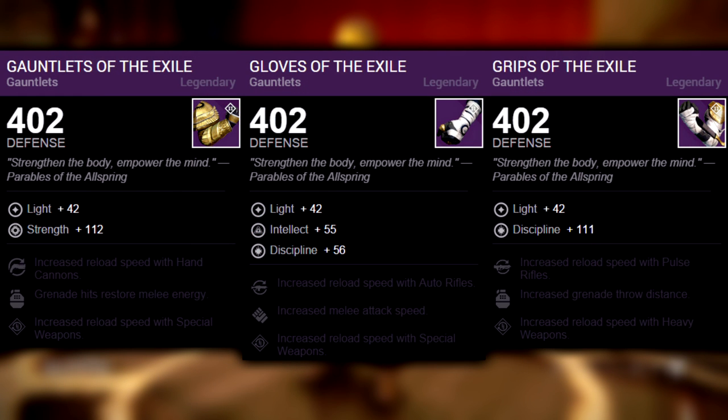Now let's see what Brother Vance has. He has the gloves this week. Hunters have discipline with pulse rifle reload, grenade throw distance, and heavy weapon reloader, which is an interesting roll. Titans have strength with hand cannon reload, grenade hits restoring melee energy, and special weapon reloader. It's great to see hand cannon reload finally on a pair of gloves, even if the stats are kind of weak.